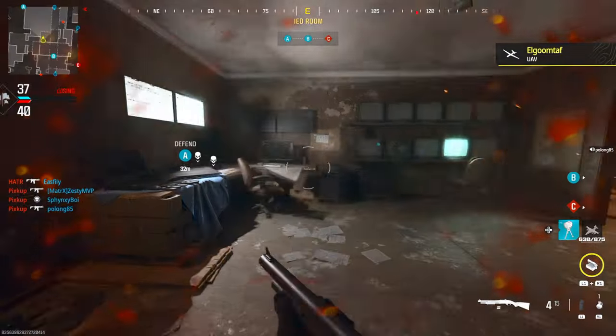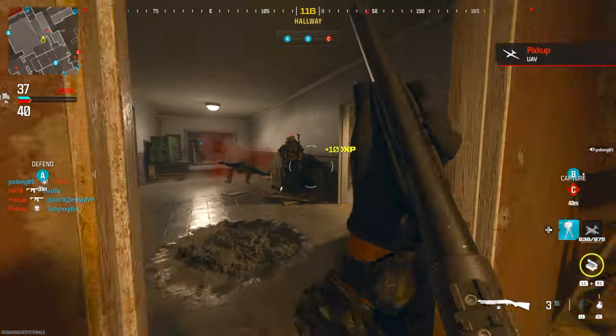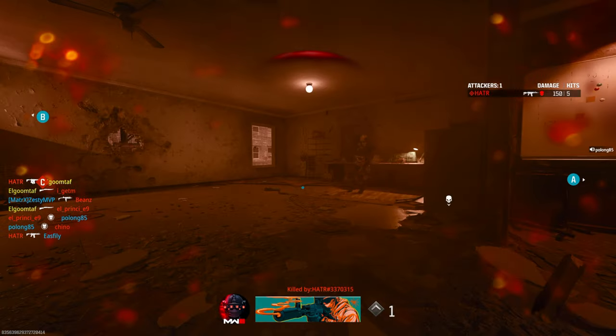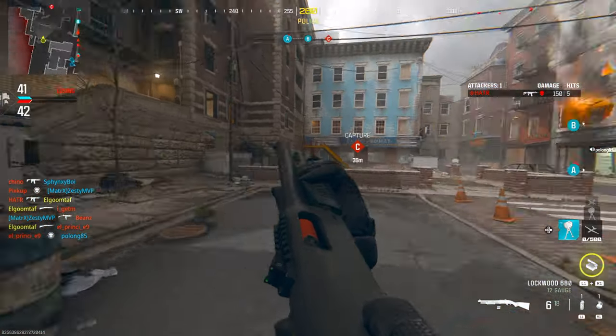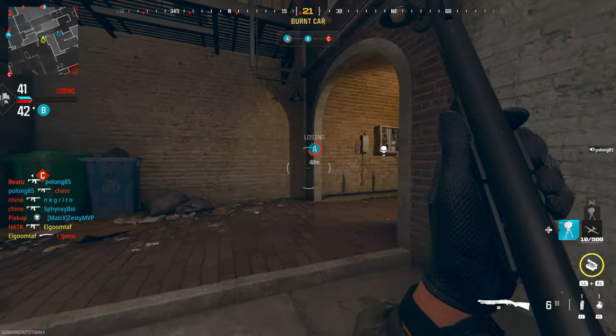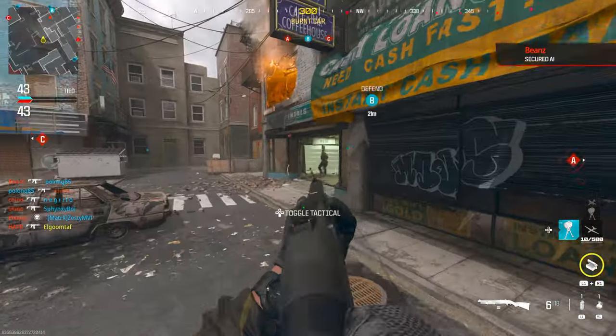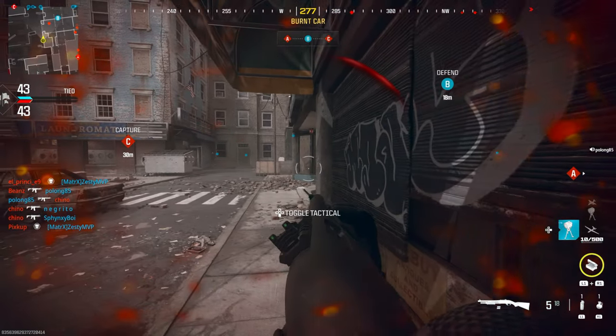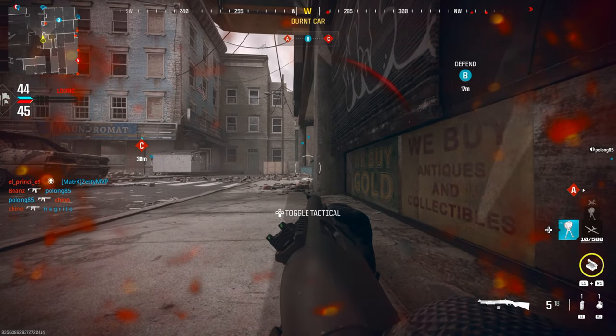For especially the base gun, definitely give Tac Stance a try — it's actually a lot of fun once you start utilizing it. Basically when you aim down sights, at least on PlayStation, you press down on the d-pad and that initiates your Tac Stance. As you can see from the footage, it's not super tight but it's also not super wide — it's just in between. I actually like this feature a lot on shotguns because it adds more versatility.